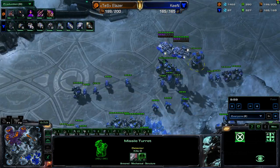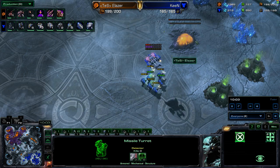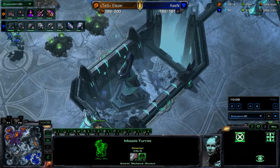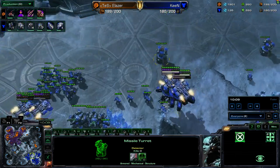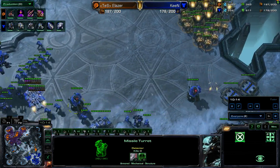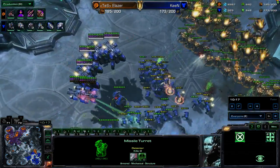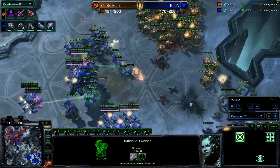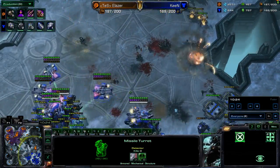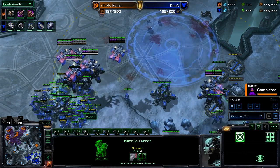Now we see him swinging around the right-hand side. Bunkers have been salvaged — that could end up being a pretty big deal. Oh, Keen already on point, in position, ready to snipe off that hatchery. But will he be ready to deal with this Roach Ravager push? 2-2 is not finished for either player, so there's no upgrade advantage. He's trying to swing in. The tanks are in the air and it looks like they're going to be joining the Marines and Marauders on the ground momentarily. The Corrosive Vials have been exhausted for the first round — no real damage done, only superficial damage so far by Eliezer.